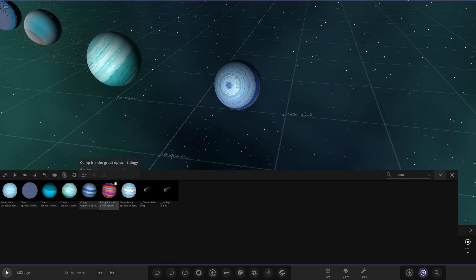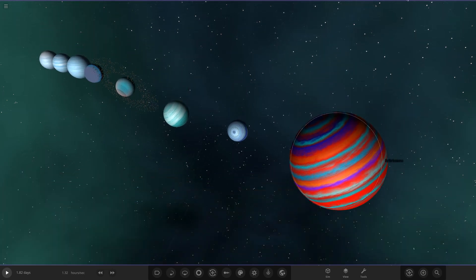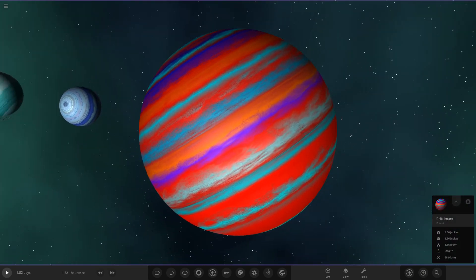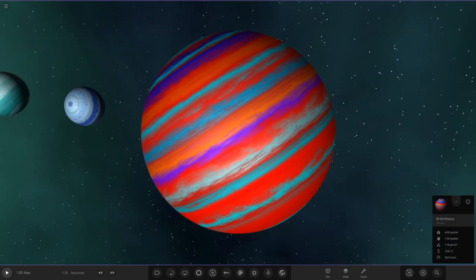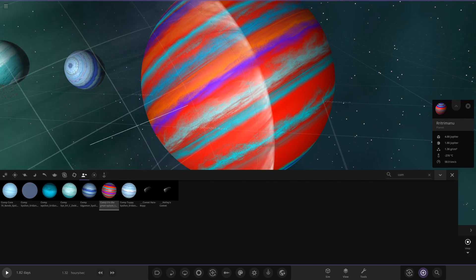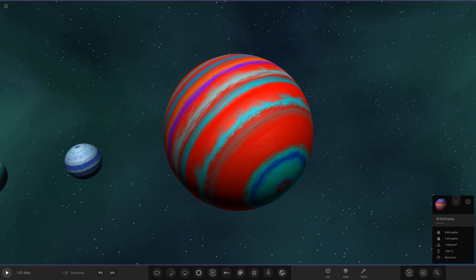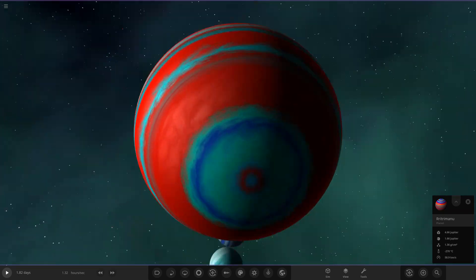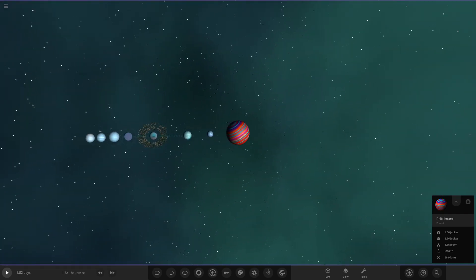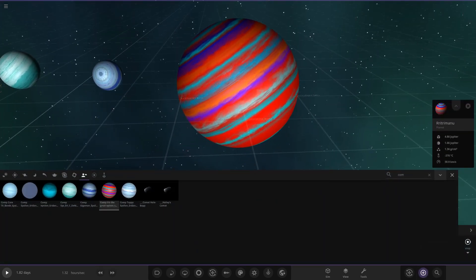Whoa, this next one is huge! It's a very funky ice giant with lots of red and white — this is Iris the Great's object. No description left, but look at that: very intense reds on it. It definitely stands out from the pack — pretty crazy stuff. Very eye-catching from a distance.